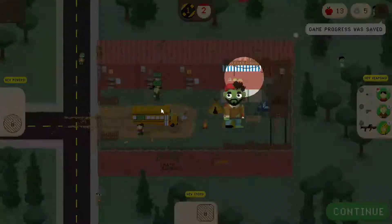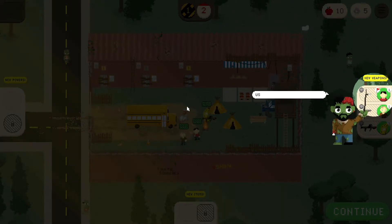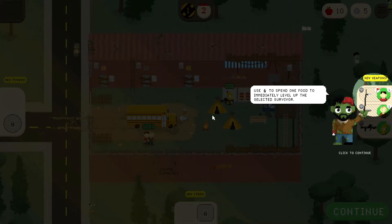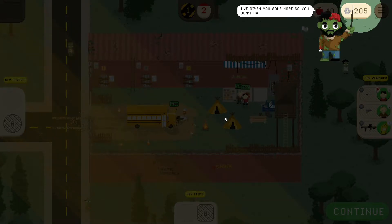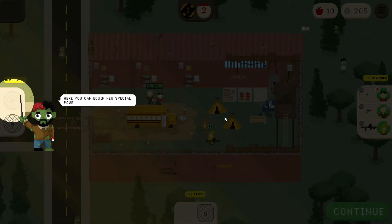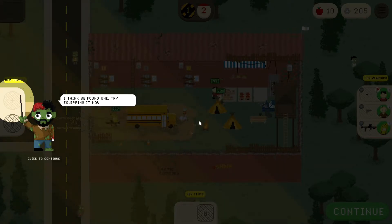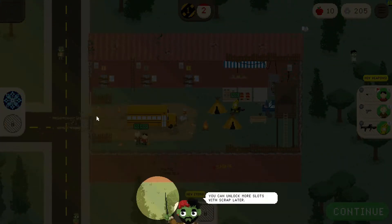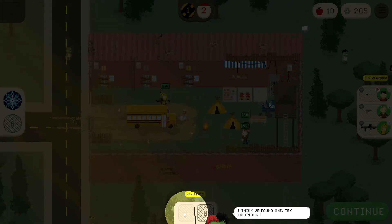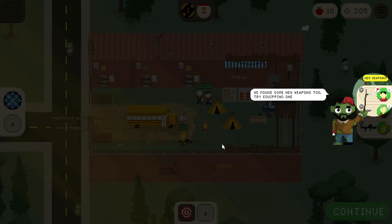Now we're back at our compound. Be sure to keep the food supply up. Spend one food to level up your selected survivor. Scrap. New special powers equipped — special powers can be used once a day. I think we found one, try equipping it now. Freeze gas, alright. Scrap later. Get items. Upgrade with scrap, try equipping them now.